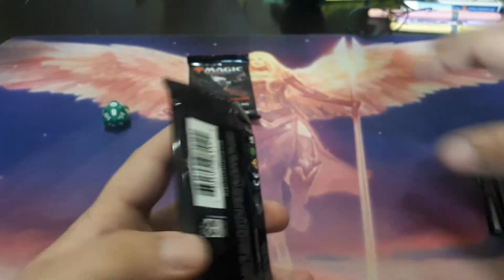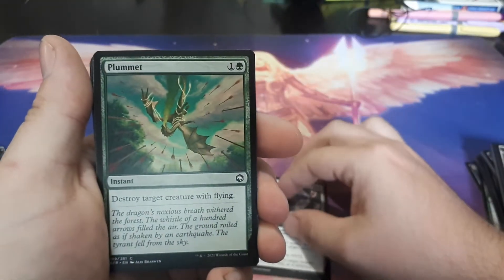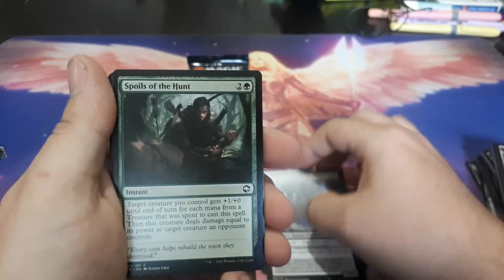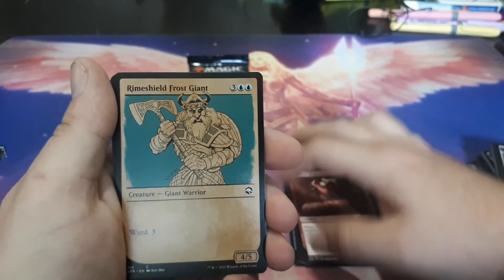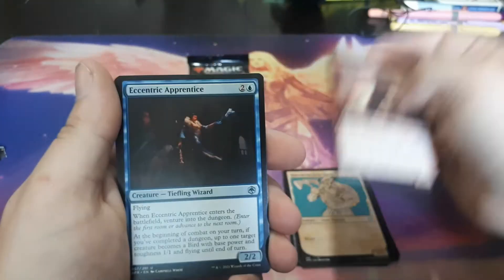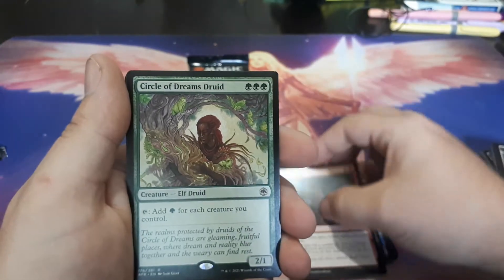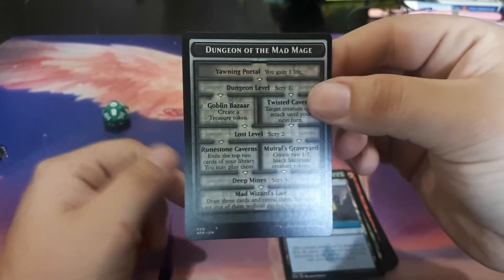Let's head on to our fifth pack. Paladin's Shield. We have a Plummet. You Come to the Gnoll Camp. Herald of Hadar. Spoils of the Hunt. Delver's Torch. Shocking Grasp. Plundering Barbarian. Rhymeshield Frost Giant. Valor's Singer. Eccentric Apprentice. Plate Armor. Critical Hit. Circle of Dreams Druid. An Island. Dungeon of the Mad Mage. The token behind it is a Goblin.